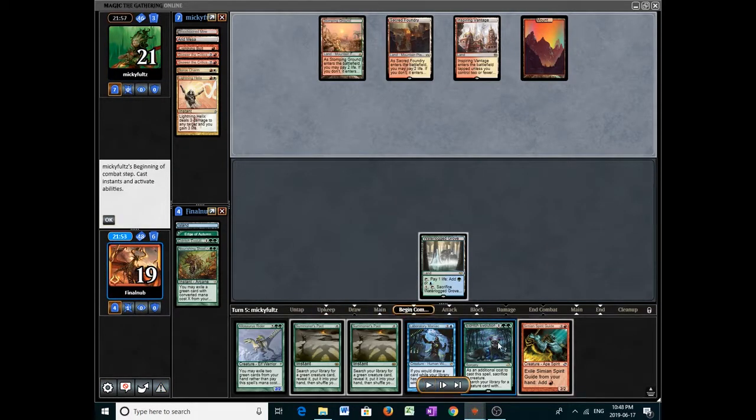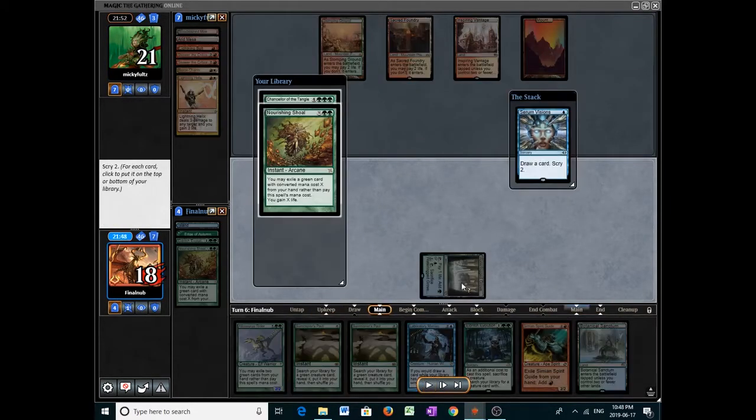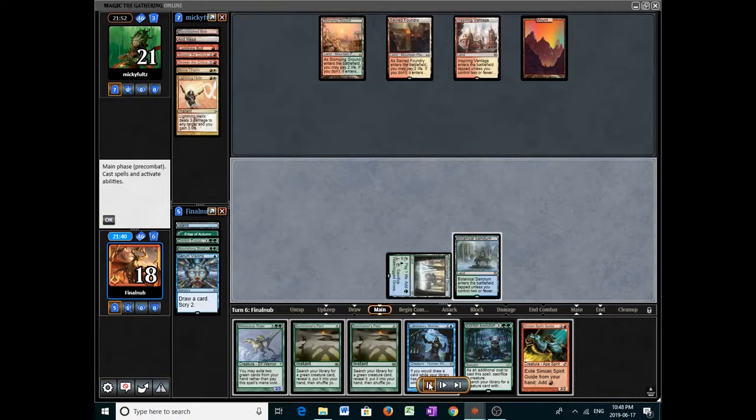But it doesn't change the fact that I think the move was wrong, and we're still two cards away from comboing. That's kind of a start — although it's painful, there's the land. We can now cast Eldritch Evolution because we have green-green and Simming Spirit Guide, so we don't need this anymore. But it's good to have the Nourishing Shoal, so let's keep it on top. Next turn we can just summon a big Grizzlebrand.